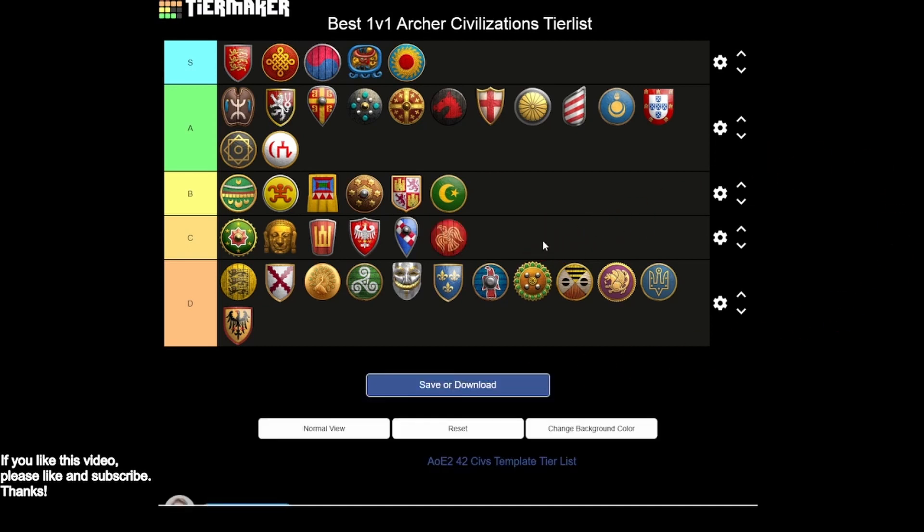Vikings go into C tier — arbalests missing thumb ring, and that's about it. A nice eco really saves them from falling into D tier, but their range options are not great. Missing thumb ring was a big nerf for this civ, and putting on my Nostradamus hat, I think thumb ring will be restored to Vikings someday — calling it right here. But ultimately, Vikings have been power-crept a bit, feel really slow to play with their army, and the Berserker just isn't the best support unit for your arbalests.